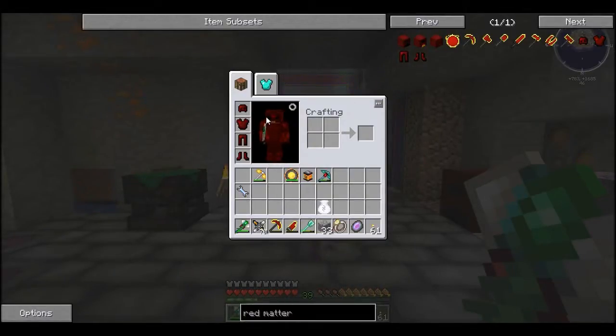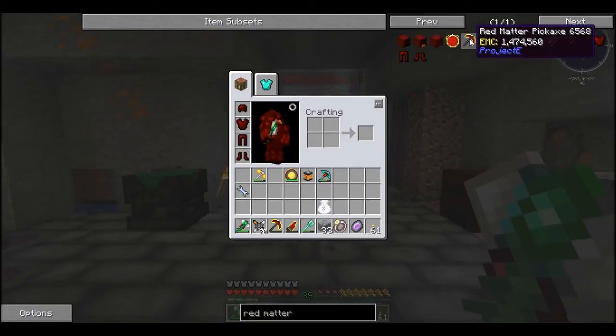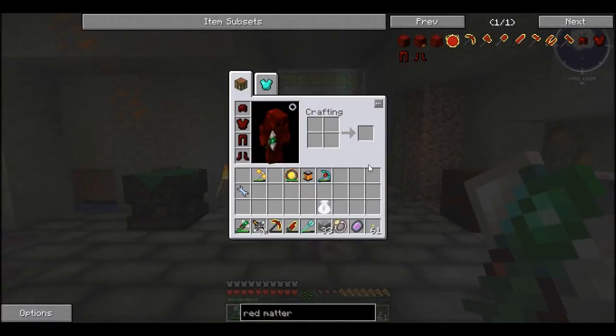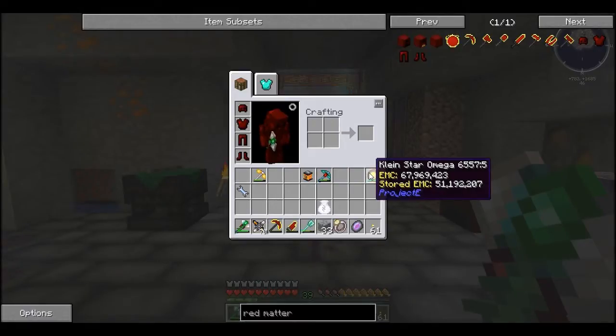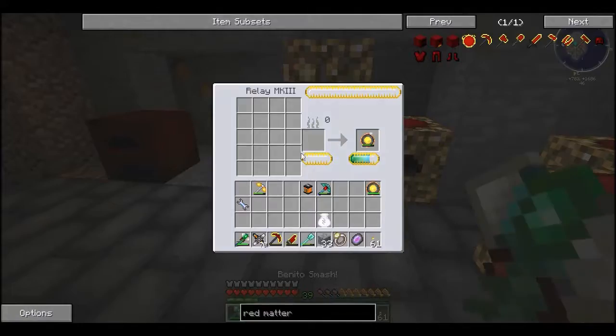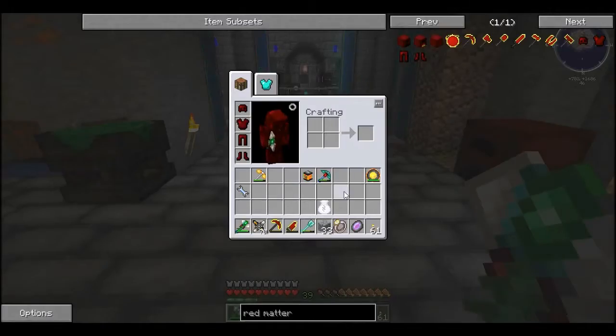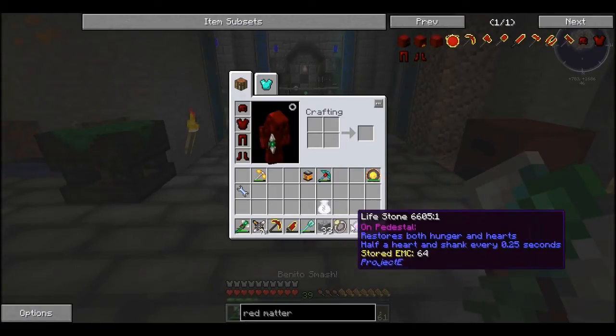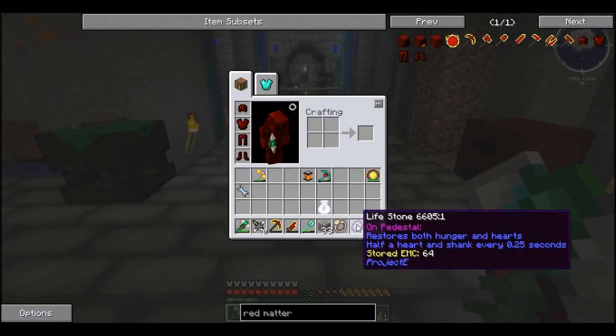For people who don't know what Project E is, it's like a rehash or revamp of Equivalent Exchange. The Kleinstar is taking energy in from this energy collector over here — it's filling up. That energy I then use to power two things: Swift Moves Rending Gale, which is what allows me to fly, and a Lifestone, which feeds me and can actually heal me as well. I'm mainly using it for the eating so I don't have to carry food on me.